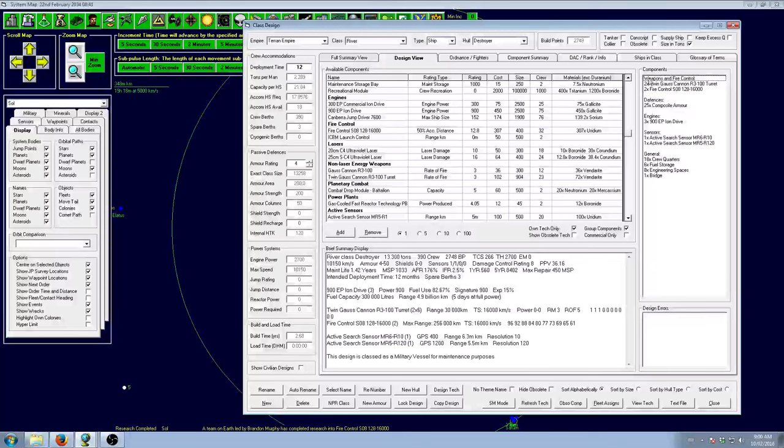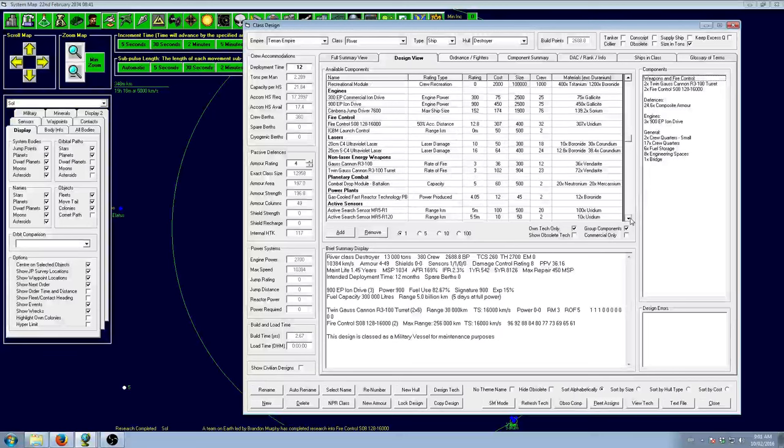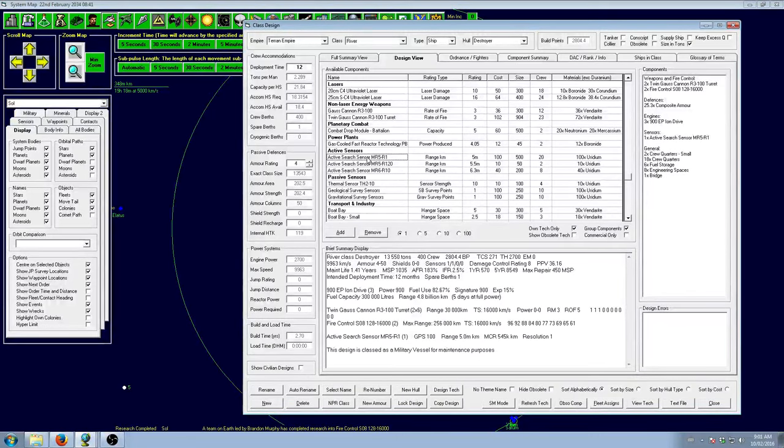For the same mass we can only fit two gas turrets, so we're potentially going to need a few of these to get a decent point defense system. It might actually be more worthwhile to get an anti-missile missile system instead. We don't need both of these sensors — we only need this sensor, but this sensor is bigger than the other two.